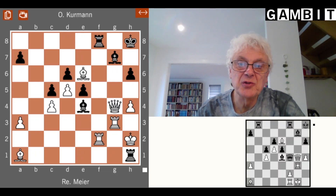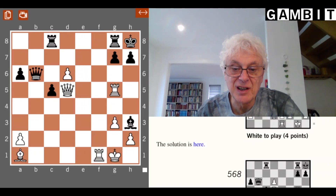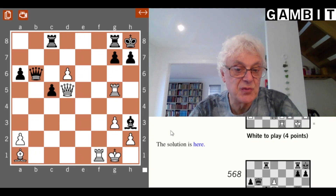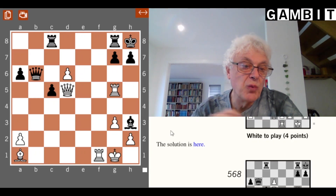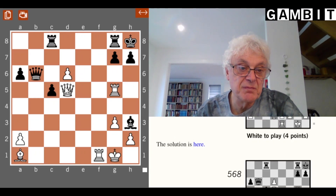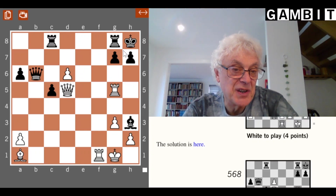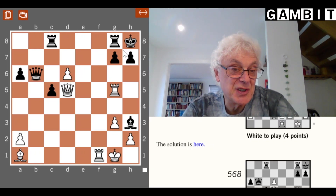Now we move on to the third position, which has a somewhat higher level of difficulty. It's white to play. Material is equal but it's clear that white's pieces are in more aggressive positions. All four pieces — the two rooks, the queen and the bishop — are all pointing at the black king's side, so you might think there could well be something here. But in fact there's only one way that wins convincingly. Here's your chance to pause and find out what it is.